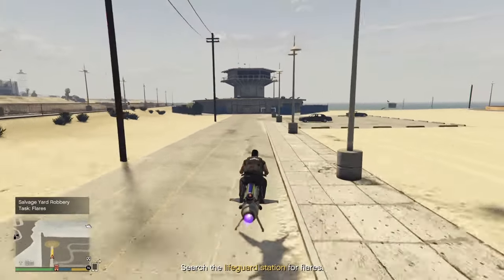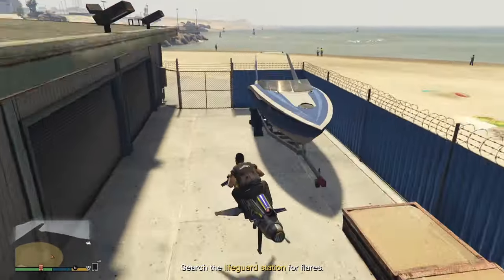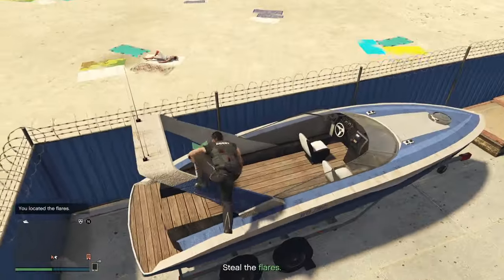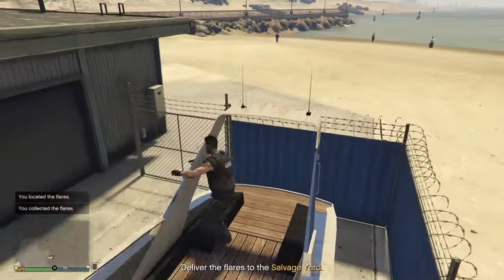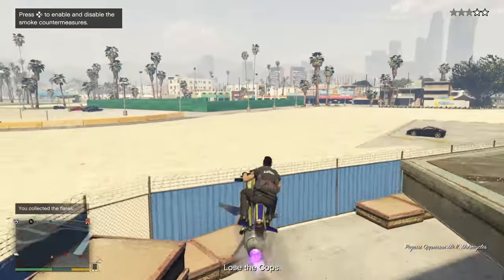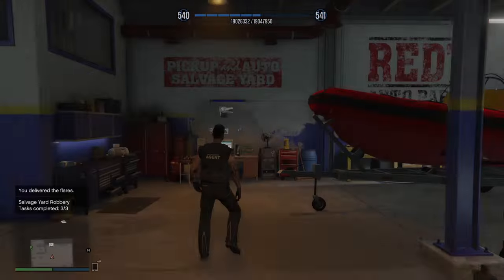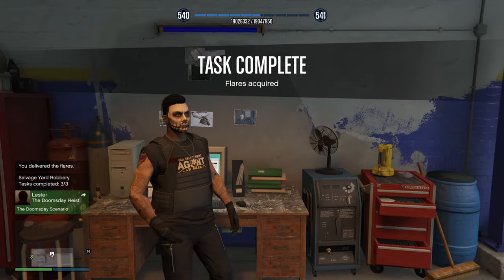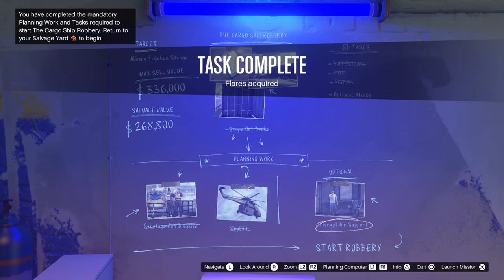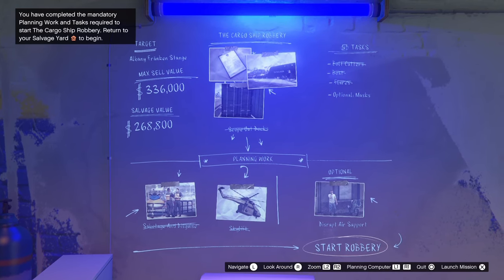For the final one we're going to need to find some flares, which will be in here. Always have difficulty with this one - are they on the back of the boat? They are, there we go. That was actually easier than I thought. Deliver this back to the salvage yard - we've got a wanted level so we need to lose the cops on the way. Wanted level lost. That should be all mandatory tasks completed. There's an optional disrupt air support and optional masks, but I'm not going to bother - let's start the robbery and claim this vehicle.